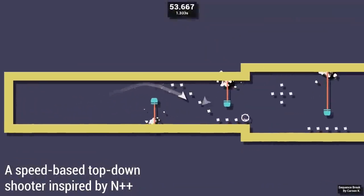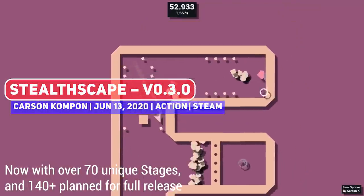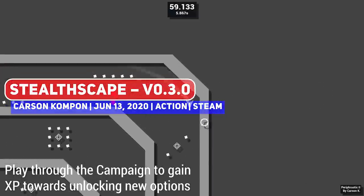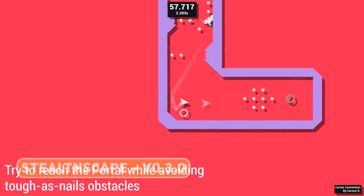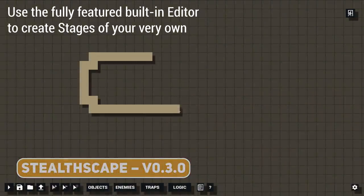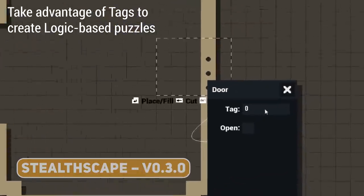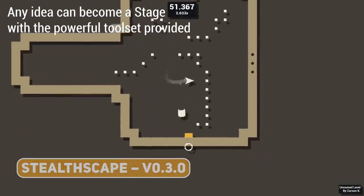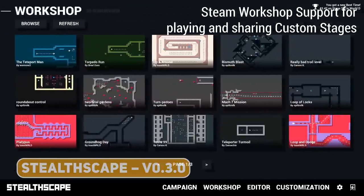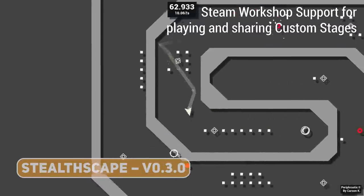The sleek action title Stealthscape is a momentum-based speedrunning game where you try to get to the exit as fast as you can while avoiding hazards. It got its version 0.3.0 update, which marks the halfway mark of early access. Most importantly, World D is complete with 15 new stages and post-World content, among other quality of life improvements.